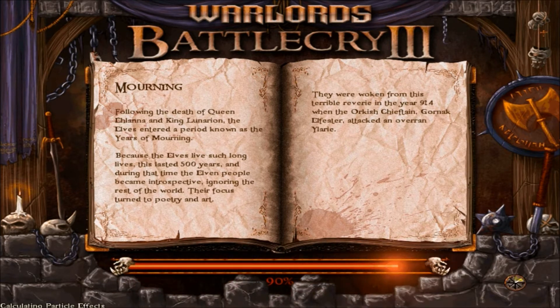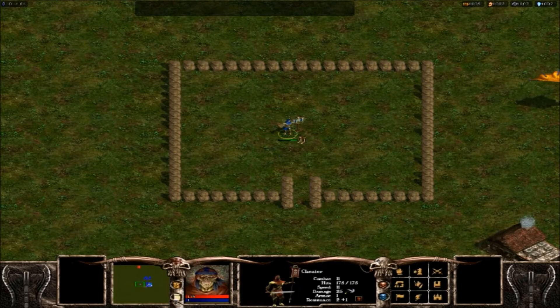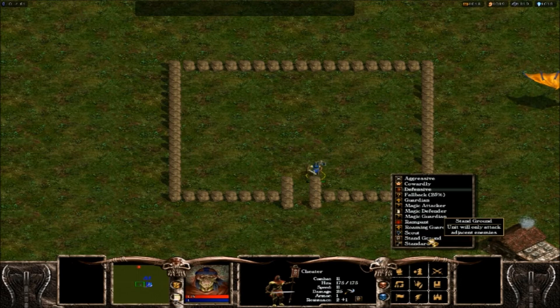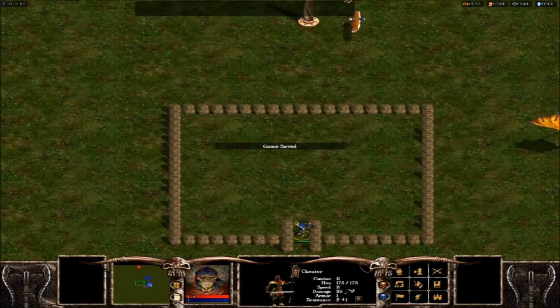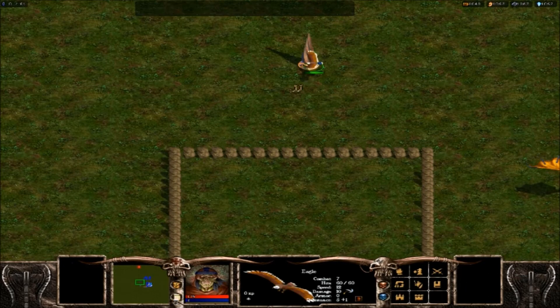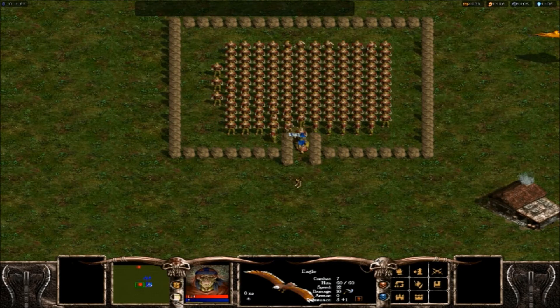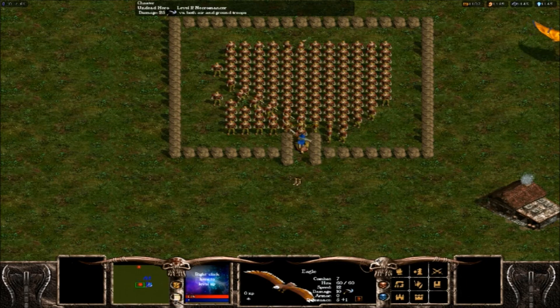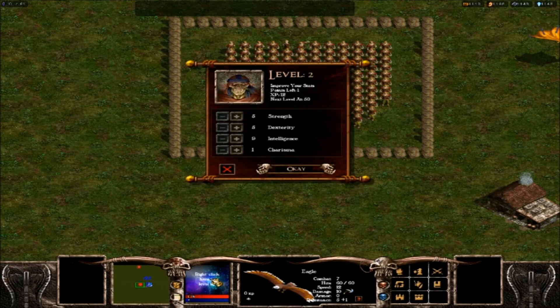What we want to do first is level up your hero one level. I'm going to put him right here, speed very fast, save the game. Now your hero has been leveled up, so right click on your hero, and as you can see right here, his points left is 1.